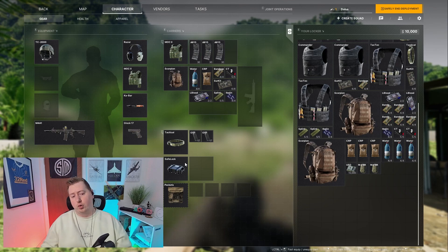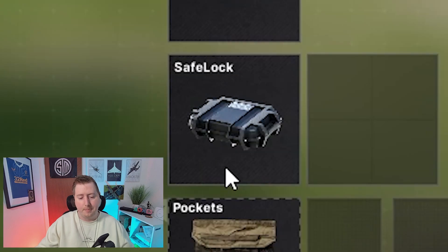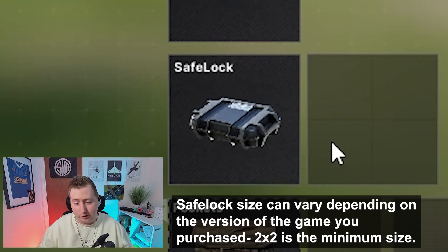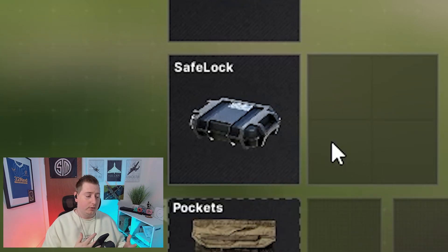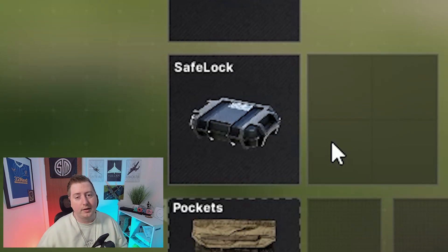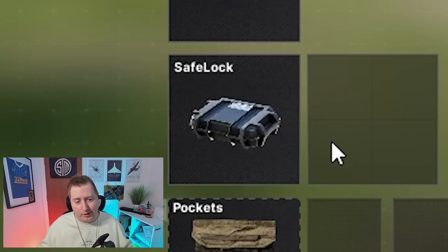The one thing of note you really need to know is your safe lock box — this box right here. This is the only thing that, when you have stuff inside it, you will not lose when you die. These four squares — treat them as if they were your child, because that is the stuff you will not lose. So if you have a task-vital piece of equipment you need to bring back to base, make sure it's in the safe lock so that even if you die, you've still got it. If it's too big to fit in the safe lock, well, you're SOL on that one, I'm afraid.